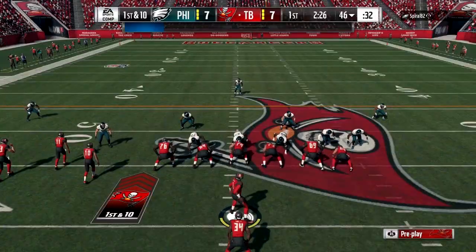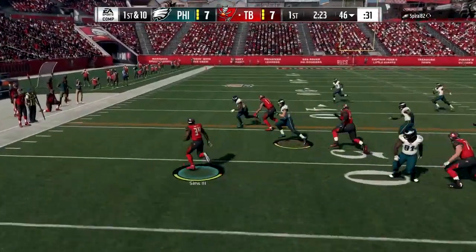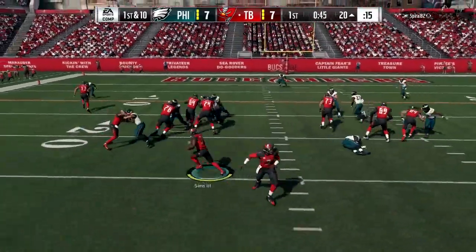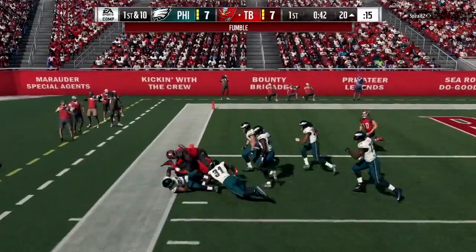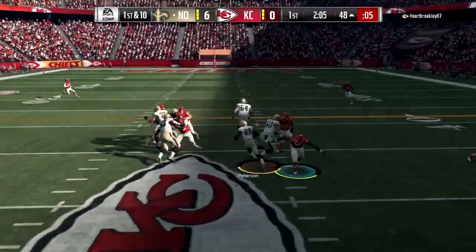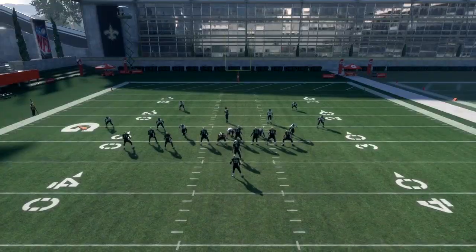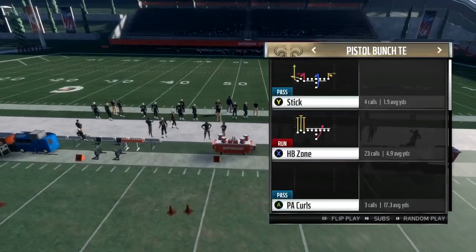You can cut it to the outside, cut it up the middle. Passing out of this formation is even better than the running plays. You can also run it to the right side and cut it up the gut as well.